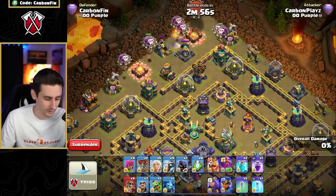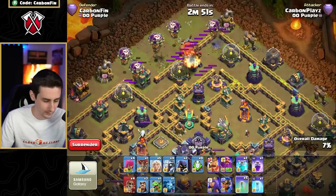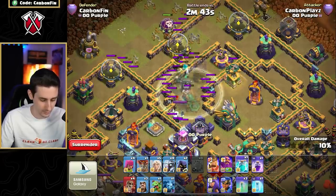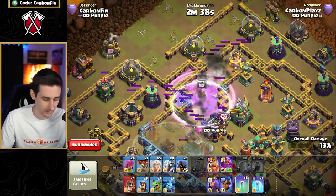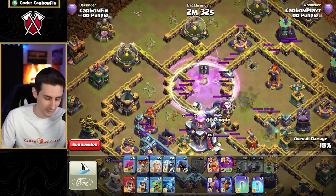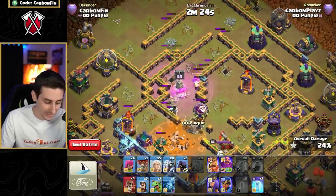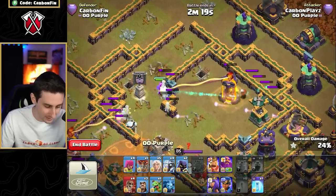Drop the balloons, drop the blimp across here. Balloons are coming in. Drop one for the archer tower to sneak in — here we go, invis spell ready, invis, boom, double clone, rage. We did pull out the balloon. Gotta keep these invisible. Do we pull out the hound or ice cone? Because we dropped the invisibility spell early, we didn't pull out those CC troops — and now they're going for that single target inferno.